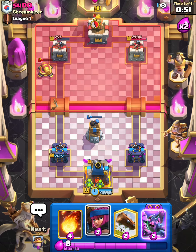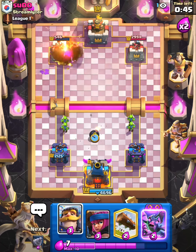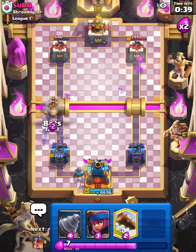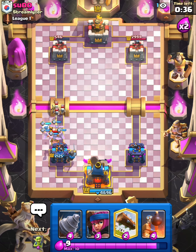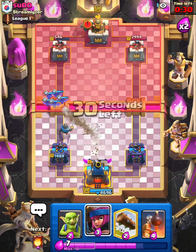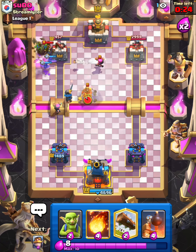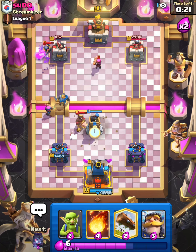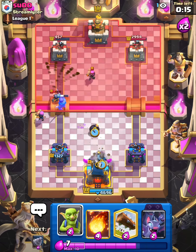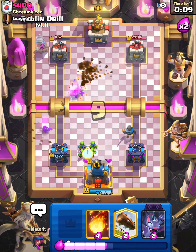We can play Goblins in the back and I'm kind of curious to see how these Bats work. Cycle a Knight down in the back and we're gonna try them on the Hog Rider. I'm not too sure what it's doing there, but they take a lot of damage honestly for Bats — and they're still alive, so that was pretty cool. I cycle a Knight in the wrong lane but it doesn't really matter.